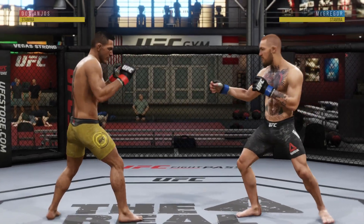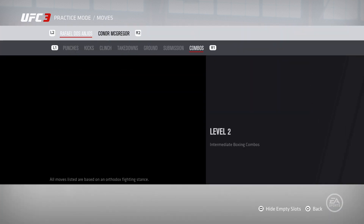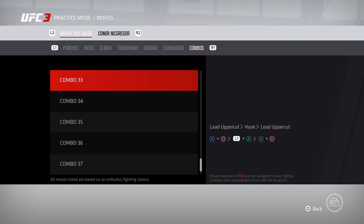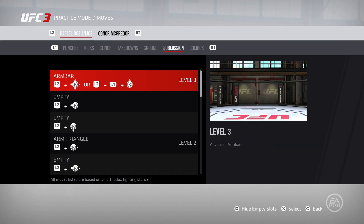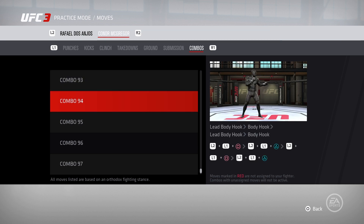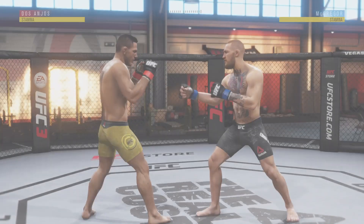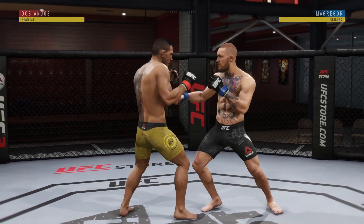Good morning everyone, this is Technique Tips episode 3 and this one is going to be about extending combinations. I'm going to show you that RDA, for example, only has boxing combos level 2, so he doesn't have as much access to four-piece combos. In the game, even for fighters with boxing level 5 like McGregor, they don't have quote-unquote five-piece combinations — most combinations end at about four strikes. But if you slightly delay a strike as you land it, you can continue to chain together strikes regardless of boxing level.